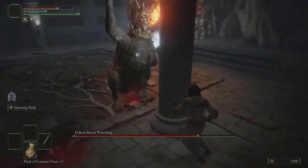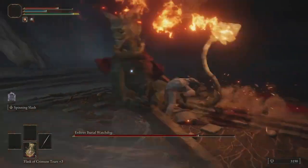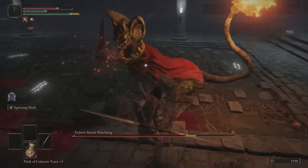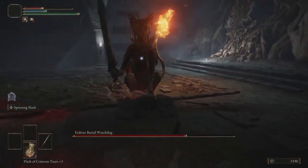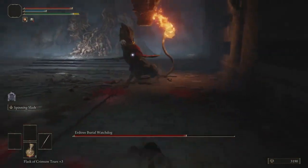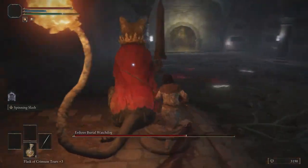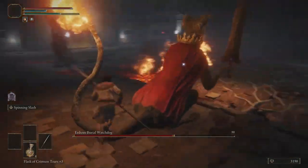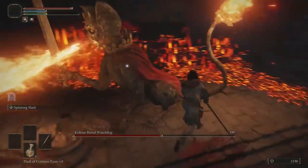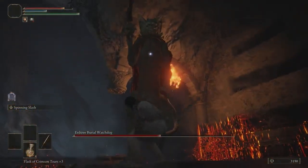He'll do a lunge attack, a slam attack, and a spin around attack. We want to stay behind him, but he's not letting me do that in this particular run. We're going to heal and roll. If we can get behind him, I'll show you that is his weak spot, especially when he starts breathing fire. We want to run here because he's going to do a quick spurt and usually catch us off guard with it.